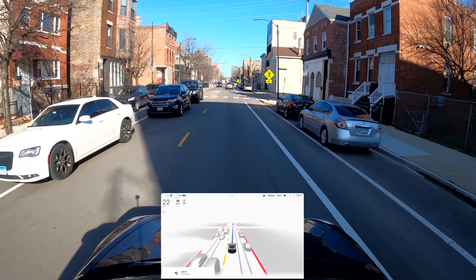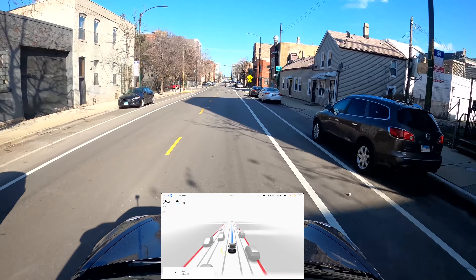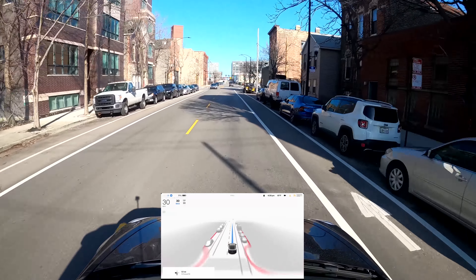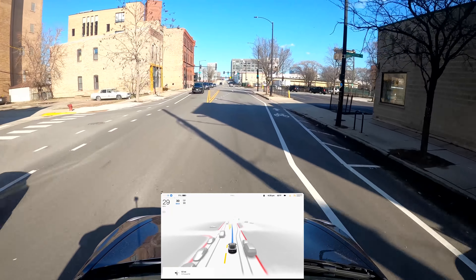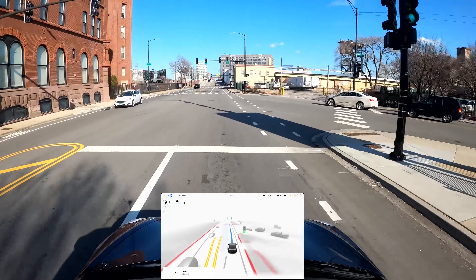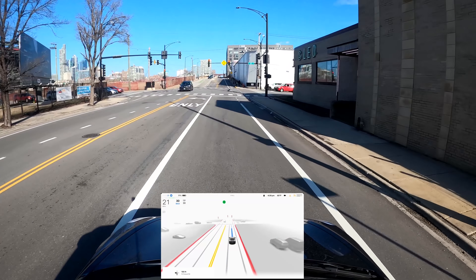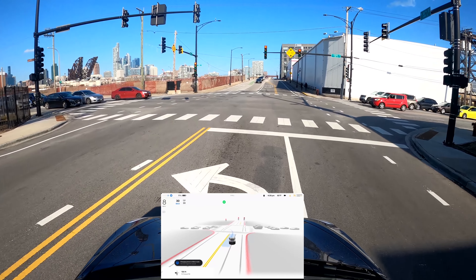So that's interesting — it looks like even if you're fully stopped and you put the indicator on, the car would understand that you want to go into another lane. This is what happened: I was fully stopped, put the indicator on, and the car just said yeah, we'll go in that lane if you want.